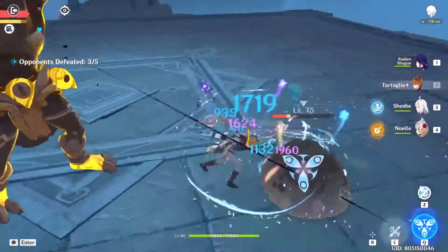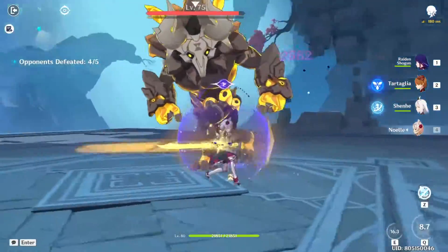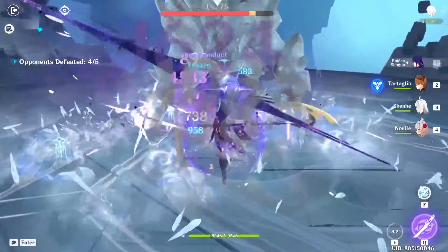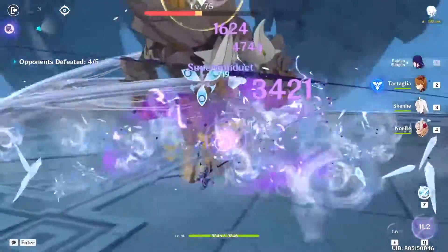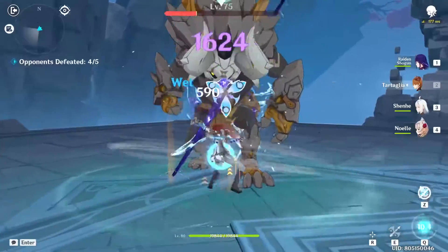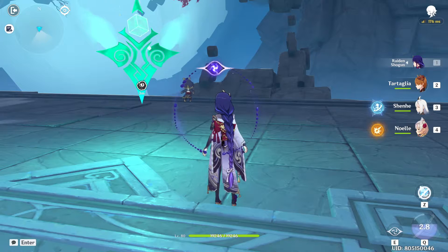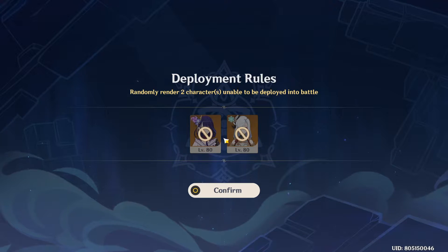Nope, not that big guy. Oh that's good! So I wanted to keep Raiden, but it's random - that's a shame. In the first one you got to choose one, but this time it's random. The cool thing is I get to keep Childe and Noelle.